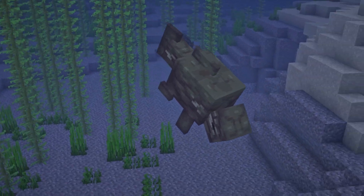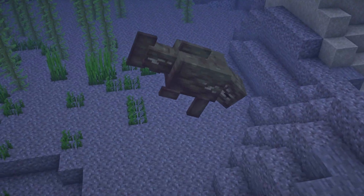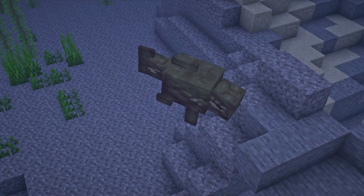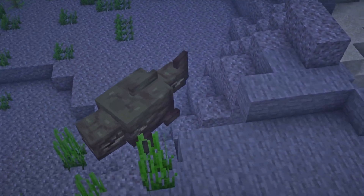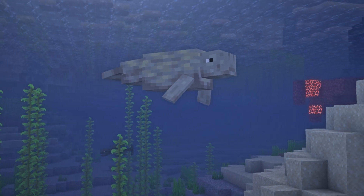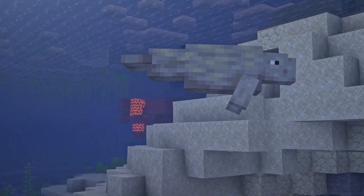The dunkleosteus is a pretty ugly fish, I'm not gonna lie. It is neutral and it will attack if you attack it first, and it has 19 HP. The dugong is a small walrus-like creature. It's passive and it has 20 HP.